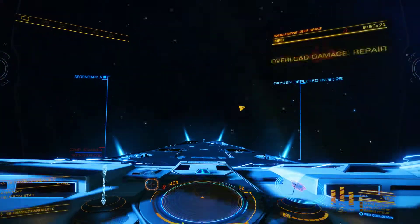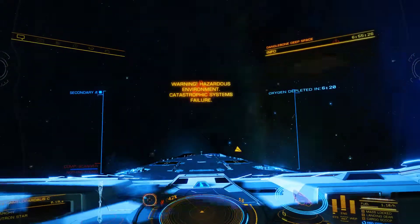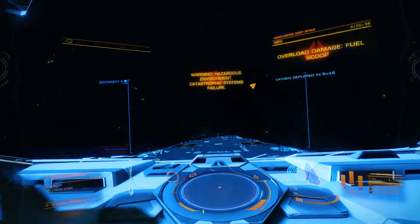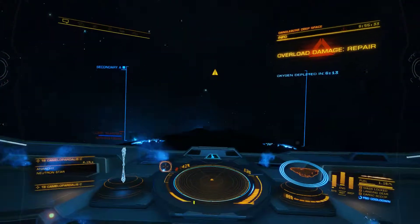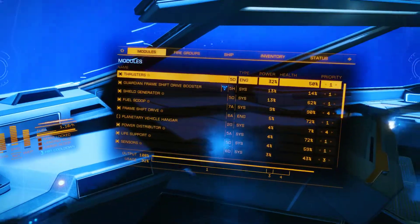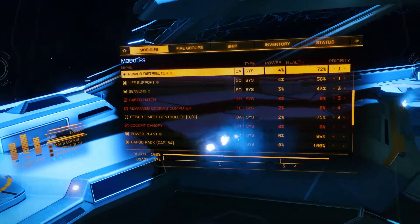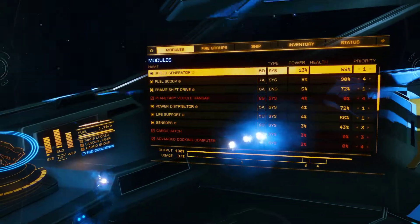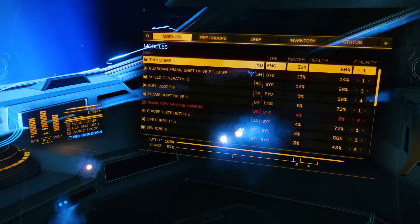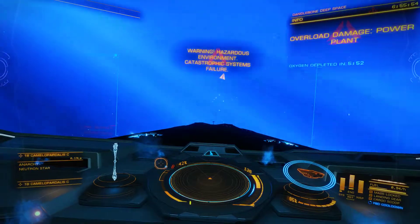Alright, we're in the cone - this is kind of hard to tell. We're kind of on the border of it. Let's see, power plant still good. Advanced docking computer - we're not going to be able to dock easily. Thrusters are at half. Warning: hazardous environment, warning hull breach, taking internal damage.